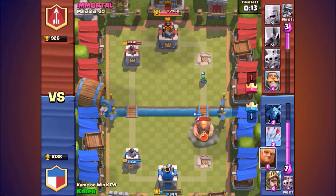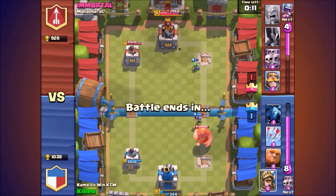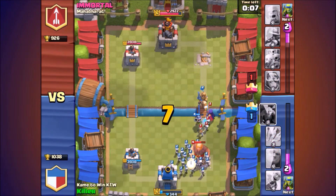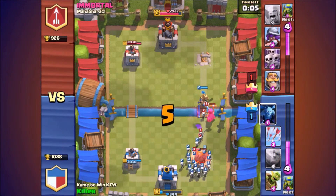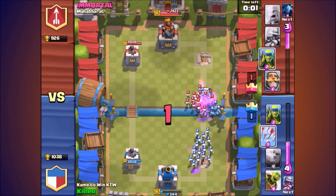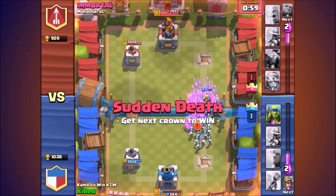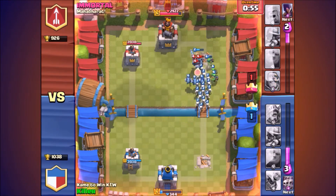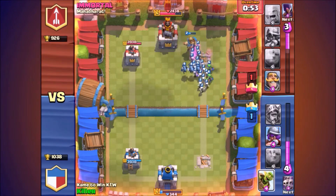But look how much hit point I have on my building — 344. So I know I'm not doing that well right now. With the countdown, he spawns in his witch, which has splash damage, so I'm getting pretty scared. Then regular minions just going in, and I have a whole big push — like a 15-plus elixir push.